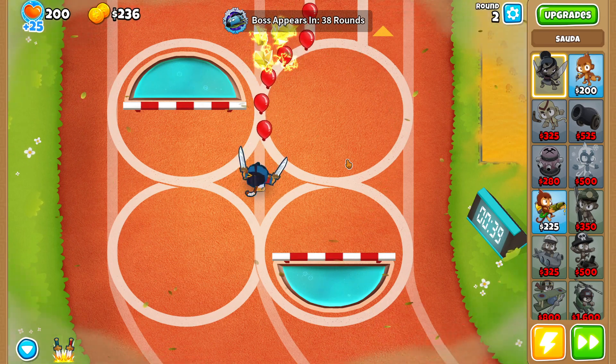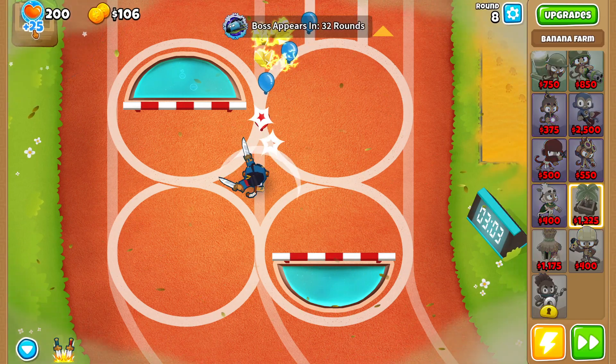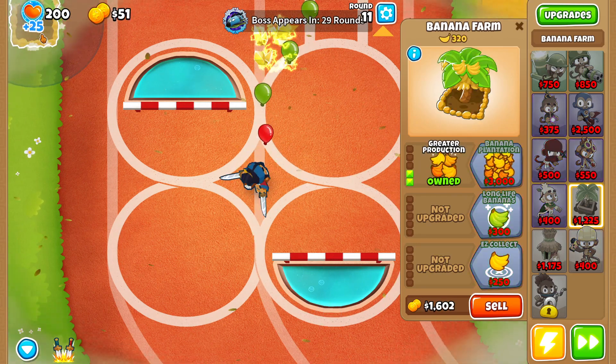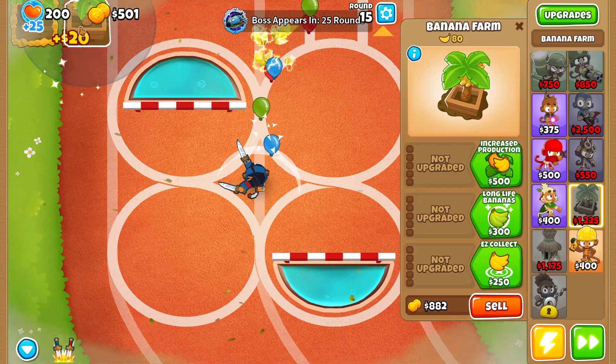The first thing we're going to go for is a banana farm, so we need to save up enough money to buy it. All right, round seven we have our first banana farm, let's place it up here in the top left. We're going to upgrade to Increased Production, then Greater Production, then we'll be buying four more banana farms upgraded to 2-0-0 as well.